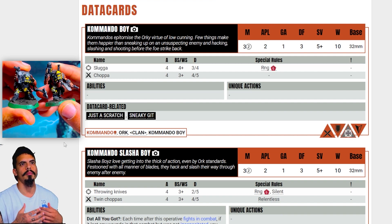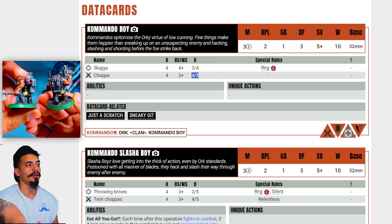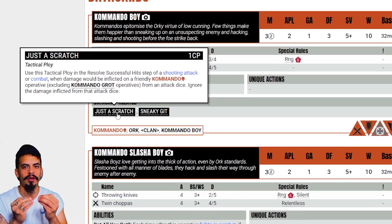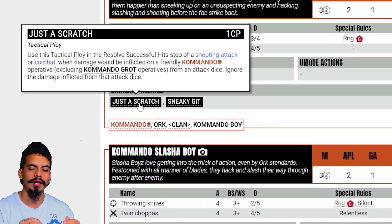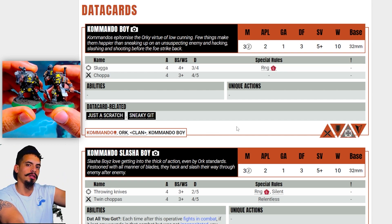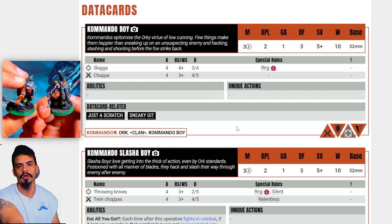The first model we're going to go over is the Commando Boy. The Commando Boy has a slugga and he has a choppa. Notice that the choppas are four attacks doing four and five damage apiece — that is no joke. Also keep in mind that these models can use an ability called Just a Scratch, which basically says if your opponent hits you, you can spend one CP to ignore the damage from that hit. Remember that you have this — it is one of the most powerful things about this kill team. When you properly use it at the right time, it is absolutely devastating to the morale of your opponent. These Commando Boys we're going to be running up the board to contest objectives in a conceal order. They should always be behind cover and conceal so that your opponents can't shoot at them, but you still have the ability to charge when you get in range.